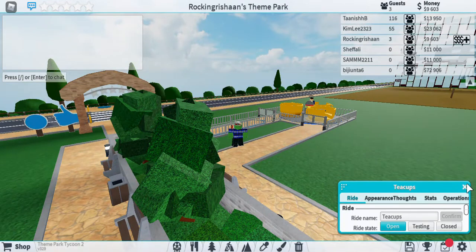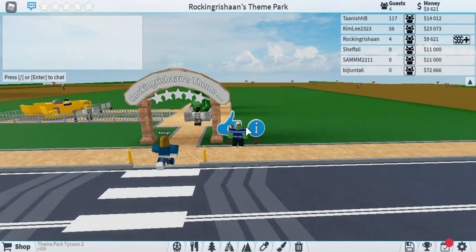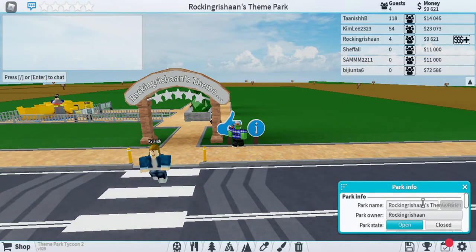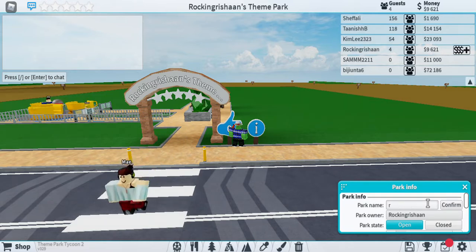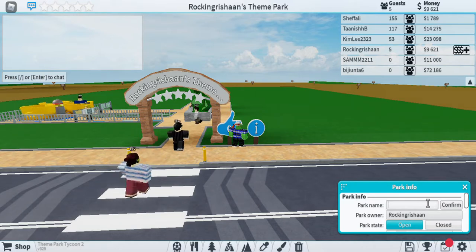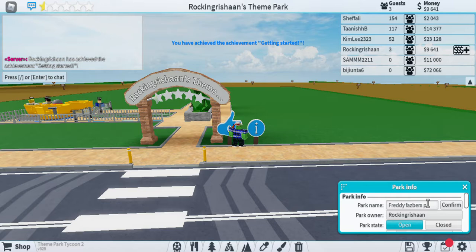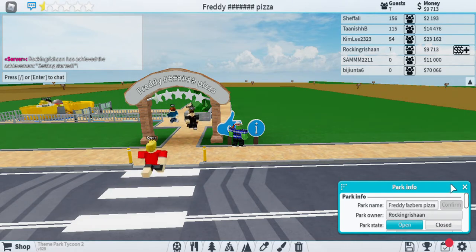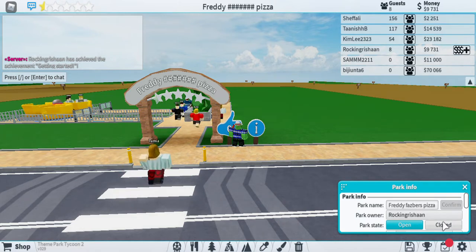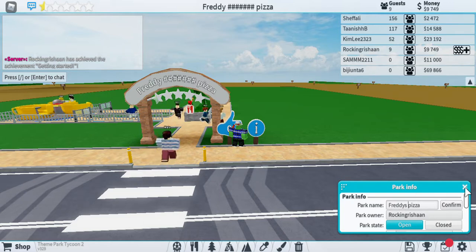It's telling me to name my park. First of all, I need to set the name. I'm gonna name it... Freddy Fuzz Bears Pizza — that's what Freddy Fuzz's restaurant name is. Wait, where did the Fuzzby go? I'm just gonna name it Freddy Speeder. Confirm.